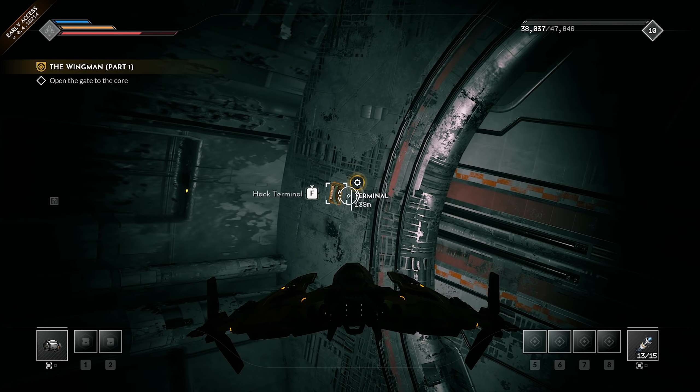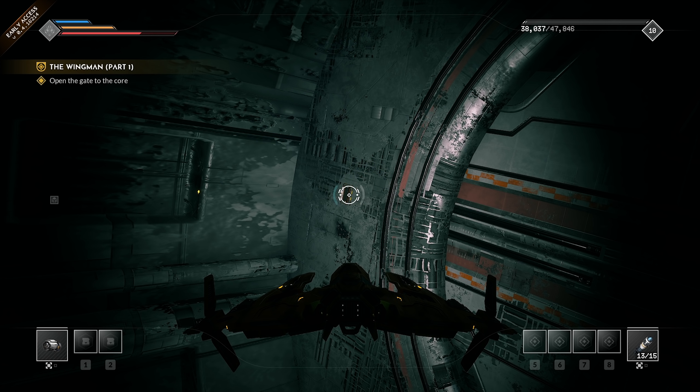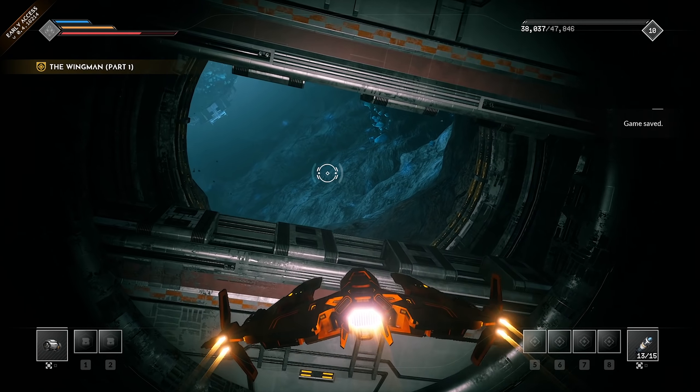So when you interact with things, you actually still do that from your ship. Basically, it's just like if your ship was a normal character anywhere else — we're hacking a terminal just from our ship now. We're going to have to look inside. That is pretty awesome.